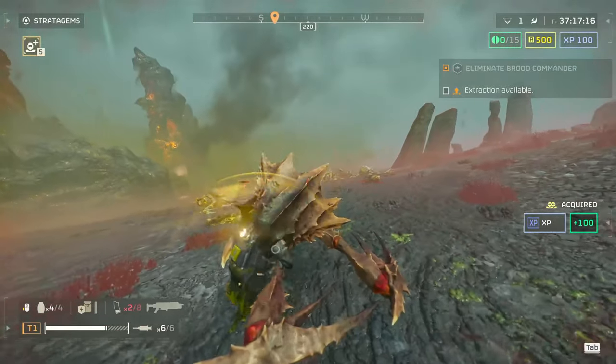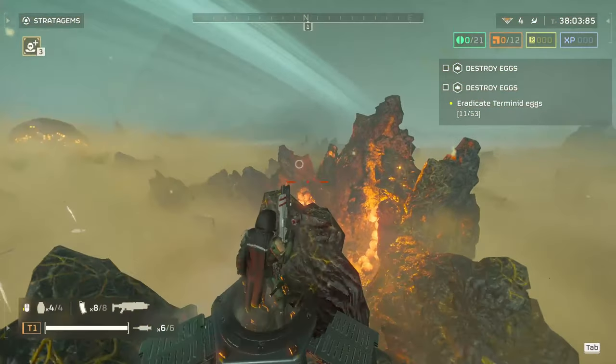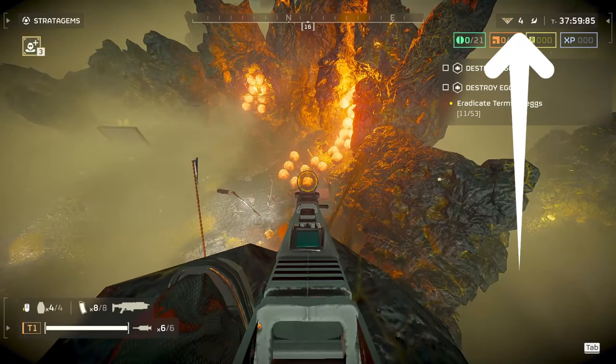This gun can even kill a hive guard, and that number one difficulty was pretty tough. A lot of those enemies around the hive guard were taking eight shots per magazine, when I feel like on the lower difficulty they'll only take one. So let's go ahead and lower the difficulty to level four and break some eggs.